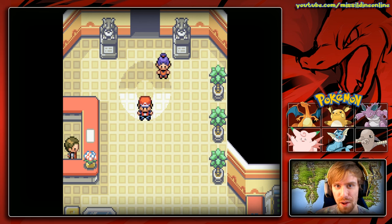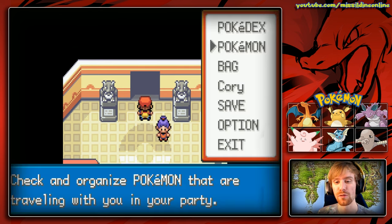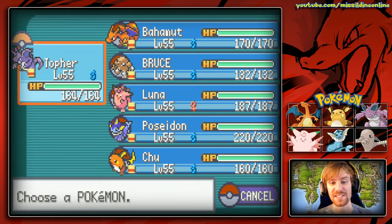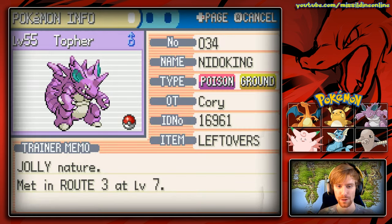Hello everyone and welcome back to Pokemon FireRed episode 37, one of the last episodes. A journey that began a very long time ago is now finally coming to a close. We're here right before the Elite Four, but before we begin let's take a look at our Pokemon and see what we have. Leading our team is going to change — I just want to take a look at Topher.